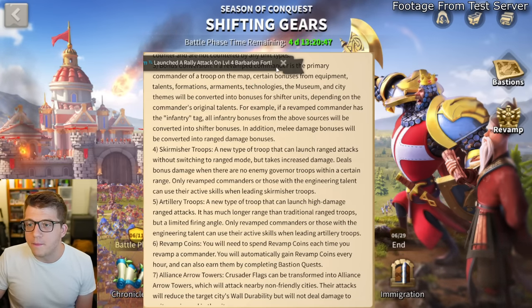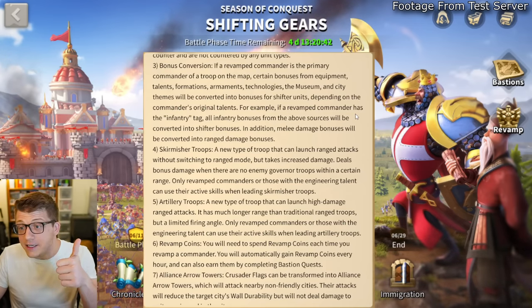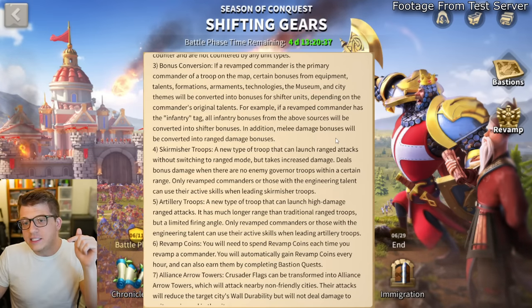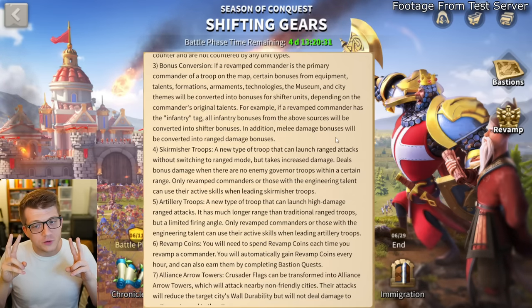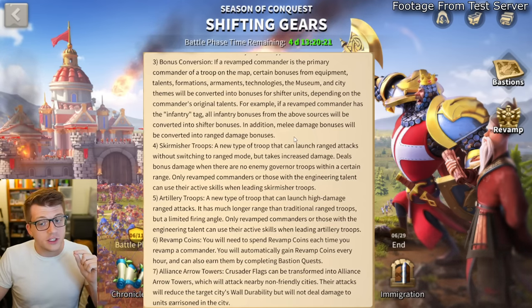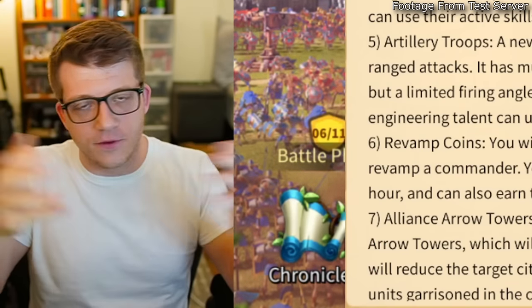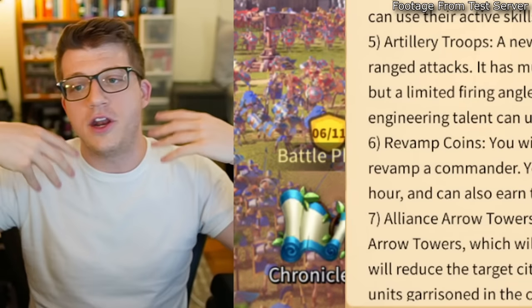That's actually really big, because one of the biggest downsides of siege is that they're countered by everything. With shifters, that is not the case. Regarding bonus conversion: if a revamped commander is the primary commander on the map, certain bonuses from equipment, talents, formations, armaments, technologies, the museum, and city themes will be converted into shifter bonuses depending on the commander's original talents. For example, if a revamped commander has the infantry tag, all infantry bonuses will be converted into shifter bonuses, and melee damage bonuses will be converted into ranged damage bonuses.